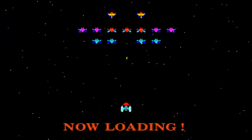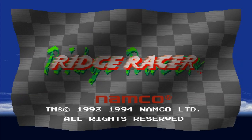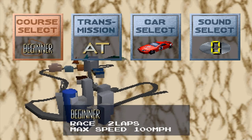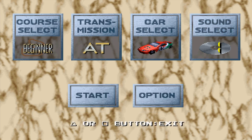As you start the game, you actually have a chance to play some Galaxian, which was released in 1979. After that, you start the game and you can pick your course, your car, your transmission, and your choice of music, and you're good to go.